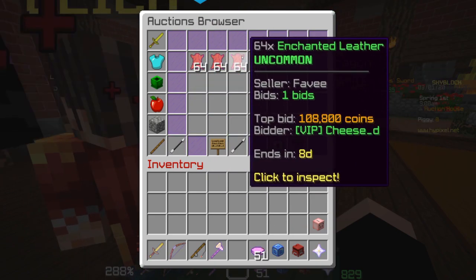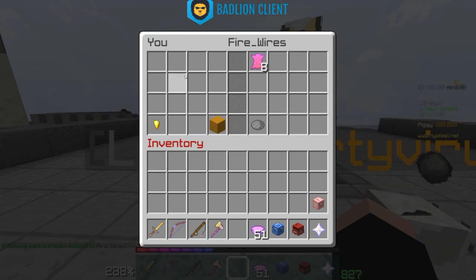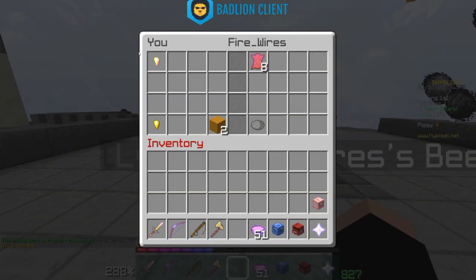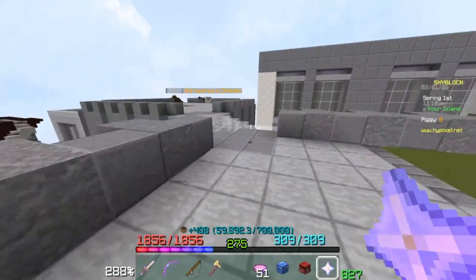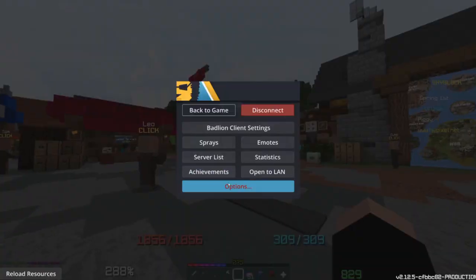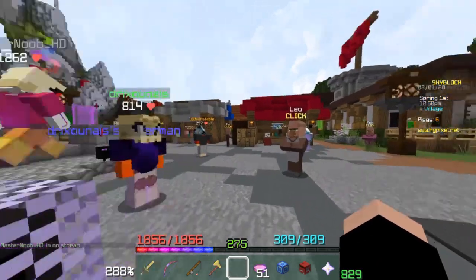How much does a stack go for? About 800k. A viewer offers to sell some to me — thanks! So we got an epic. Now what's the legendary effect for horse pet? Wait, there's no legendary effect? I guess that's another pet to add to the collection. I think it'd be safe to sell the rest.